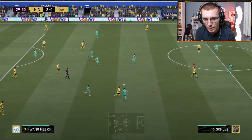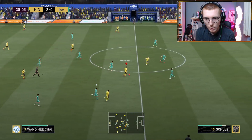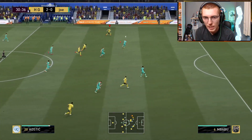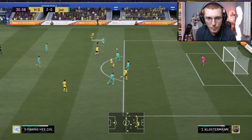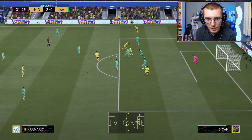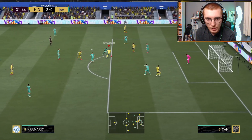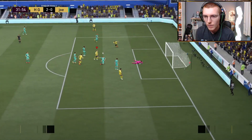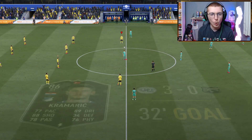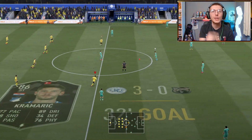Kimmich plays it out wide here to Gnabry, plays it forward to Hee-Chan. Going to just run forward with Chan — lovely bit of space made there because Kramrich made that little run across. Get it out wide, back into Chan, Chan brings the ball backwards. Let's get the space here to Kramrich — Kramrich is in space. Lovely drag back, pulls it onto his right, finds the back of the net. I'm 100% sure — it's Kramrich! Let's go.